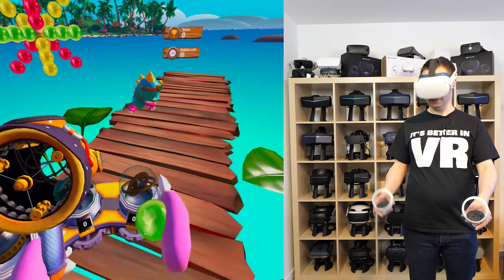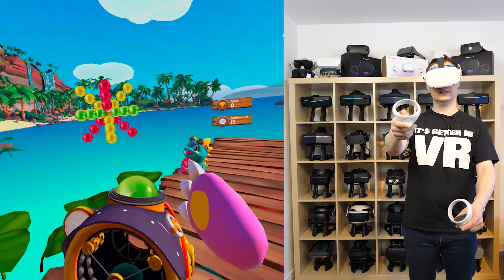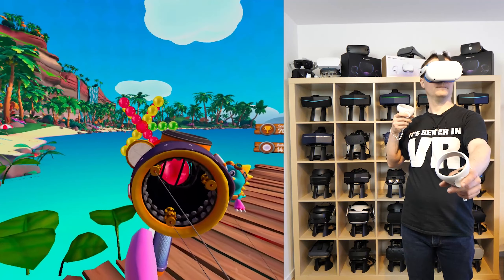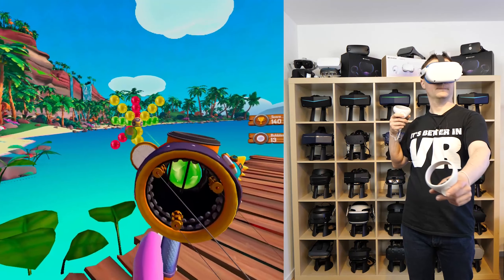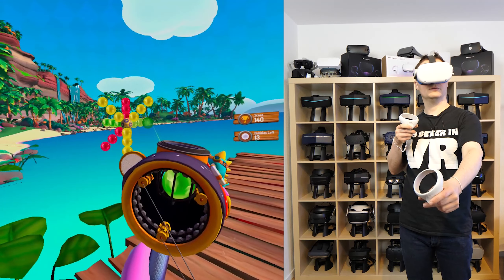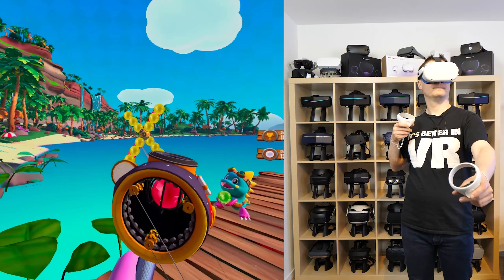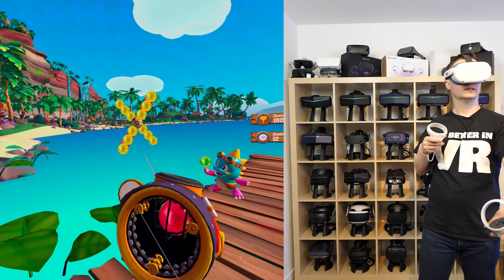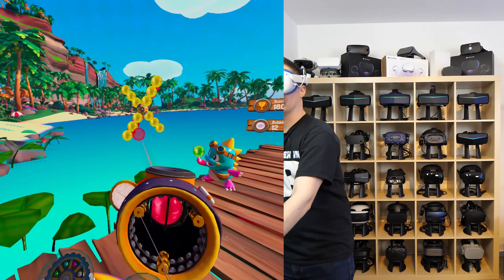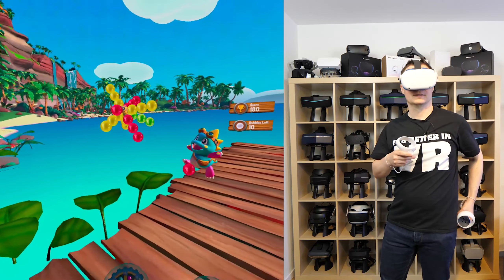Let's try — we can swap the bubbles, you see that? Can we turn it around somehow? The problem is we cannot turn it around, so it doesn't work. Damn!